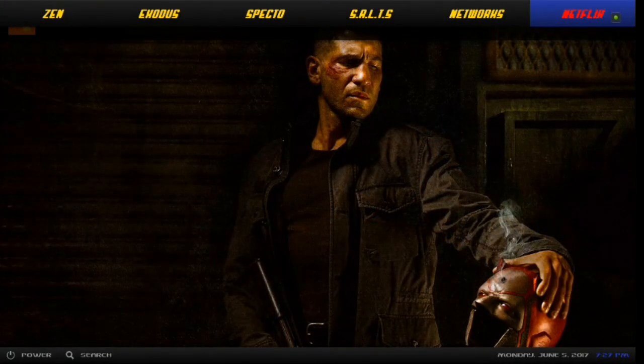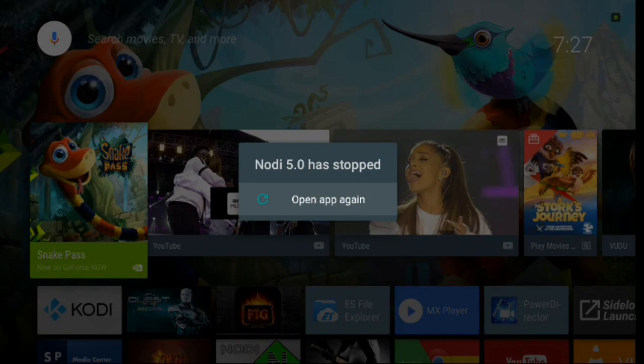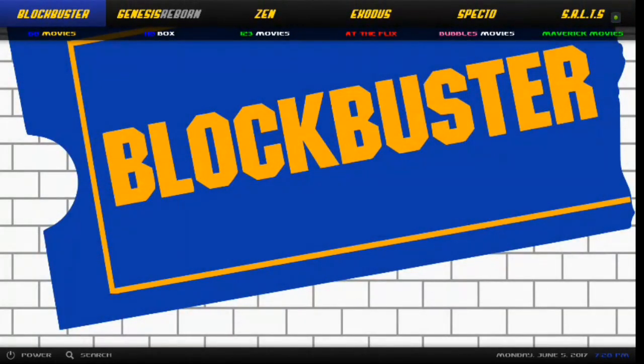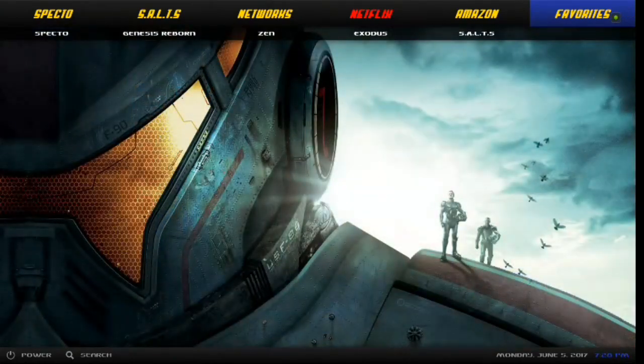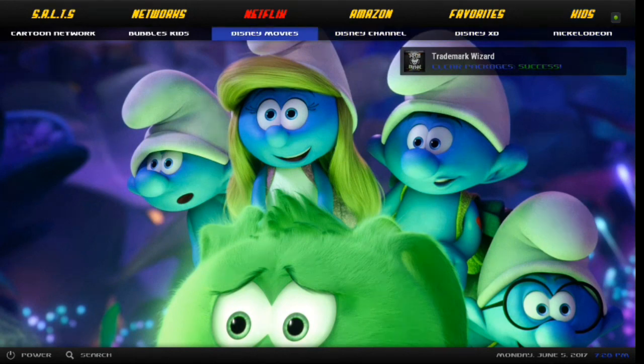Alright, you've got your Netflix — this is going to be your most popular Netflix shows. Then there's Amazon. You've got Favorites, Kids — New Kids, Disney Movies, Disney Channel, and Bubbles Kids.